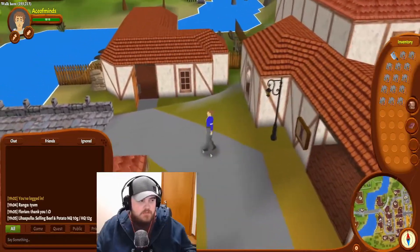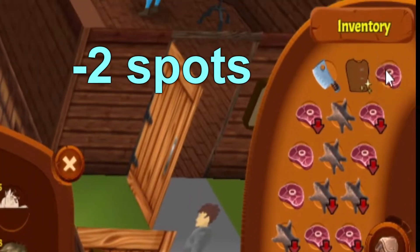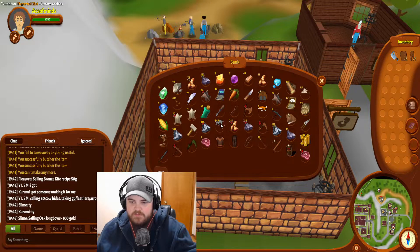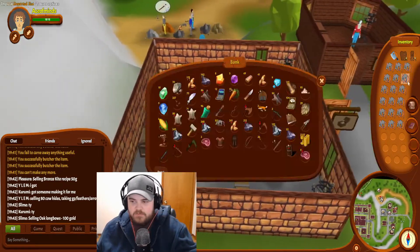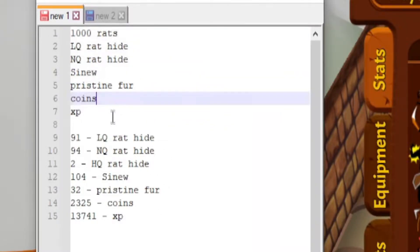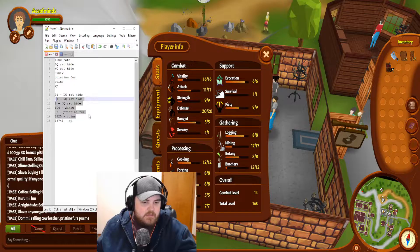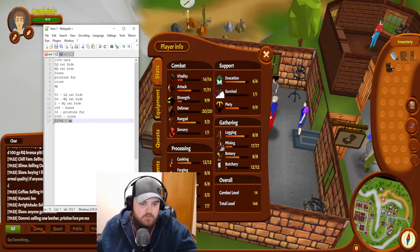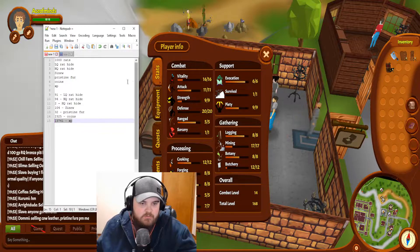We're also going to be adding in how much coins we get from selling the meat, because that is also a big part of this. Chat's going to say 'you don't need to wear your armor' but I don't have space — don't roast me. So yeah, we're going to kill a thousand rats, tracking all the rat hides, all the drops, then sell all the meats, and track XP across a thousand kills.